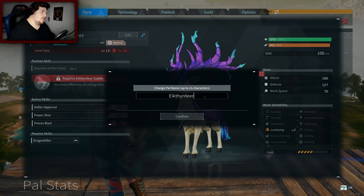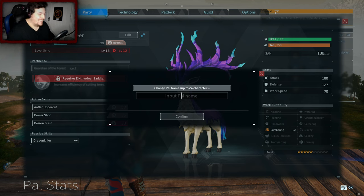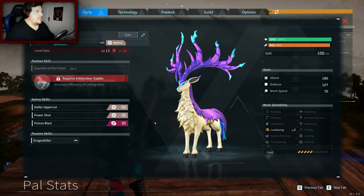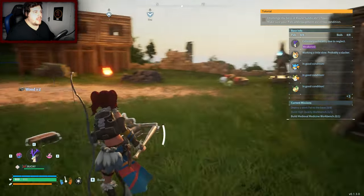I'm going to name you. What should I name you? Antler? Probably a lot. I'm going to call you Bucky — because why not. Bucky. I like that name, it's a suitable name.